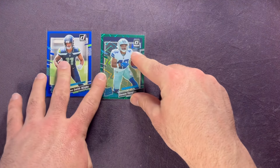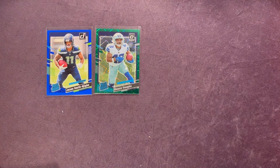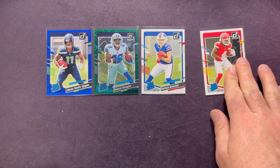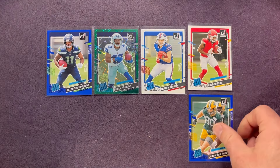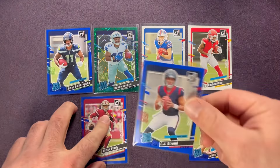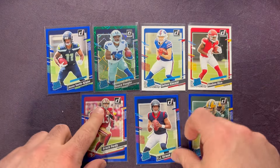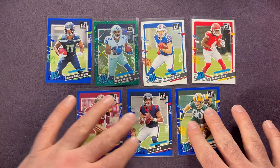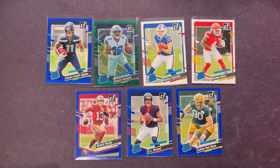Some of our other better hits — probably some of the better rookie pulls for base rookies: the Kincaid and the Rashee Rice. We got the Van Ness on the blue press proof, the Brock Purdy on the blue press proof, and then the best one is that CJ Stroud blue press proof rated rookie. I'm going to top load these as soon as I cut the video. Let me know down below what you guys think of these value packs and fat packs overall and what pulls you've had out of them.